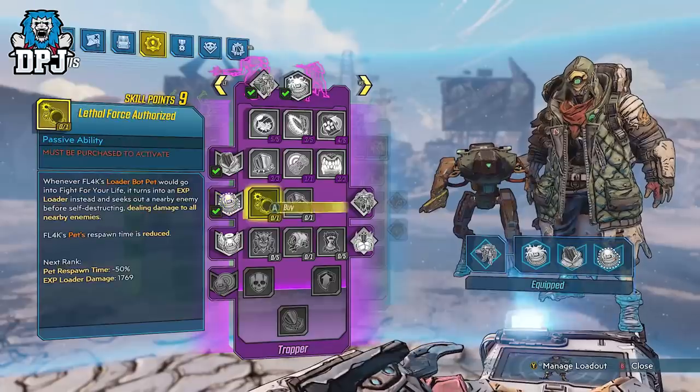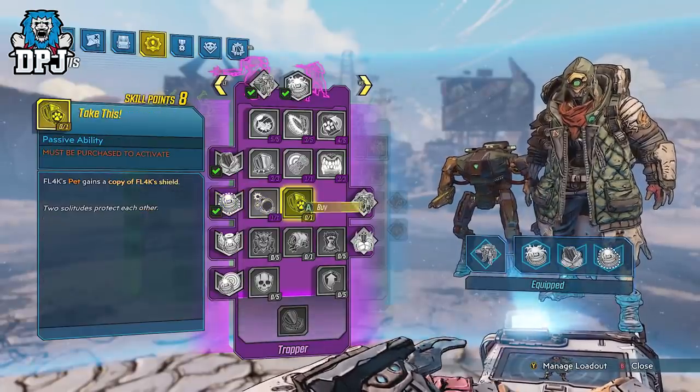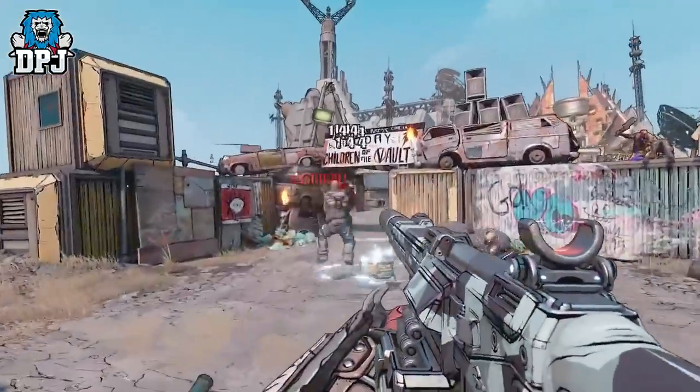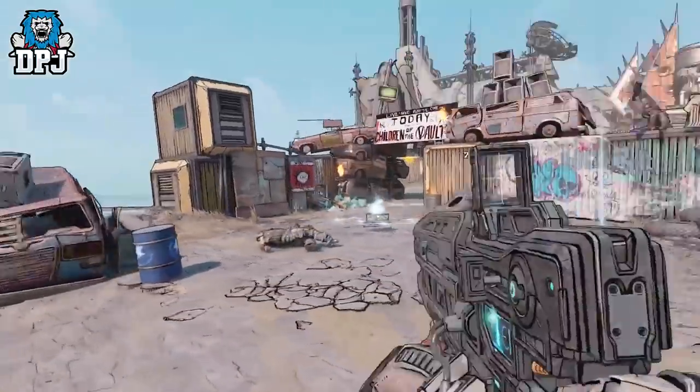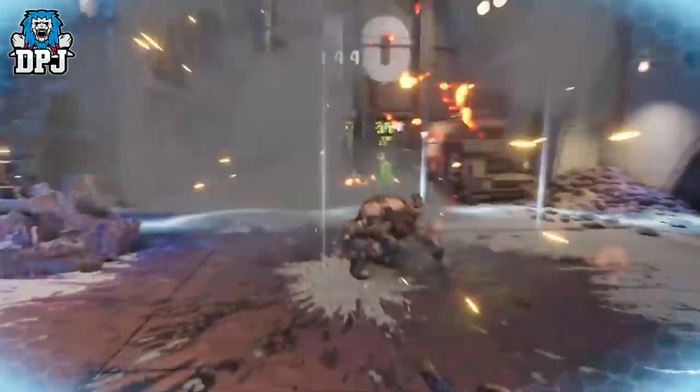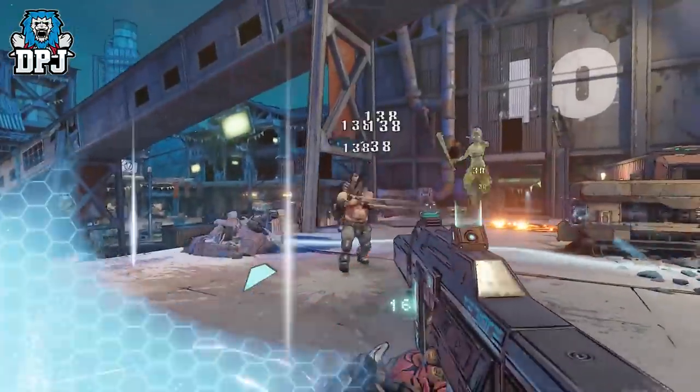The War Loader's attack command uses rocket pods attached to their backs to fire homing missiles onto the battlefield. You can even spec these guys to be exploder bots if you like. Now for the action skill of the Trapper tree: the Gravity Snare. The Gravity Snare trap tosses enemies into the air before slamming them back down into the ground. Any enemies caught in its radius will have their attacks interrupted, giving FL4K a crowd control skill for the first time.